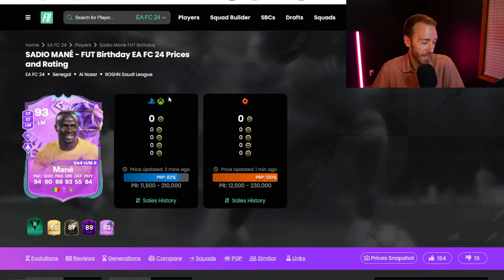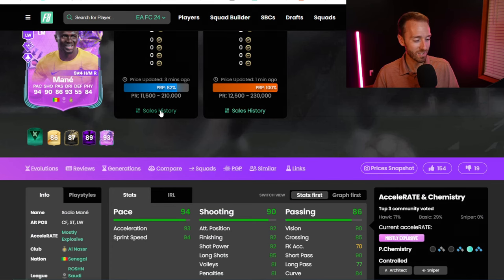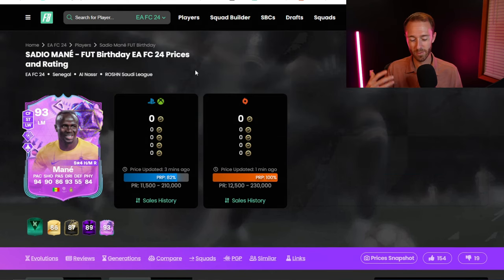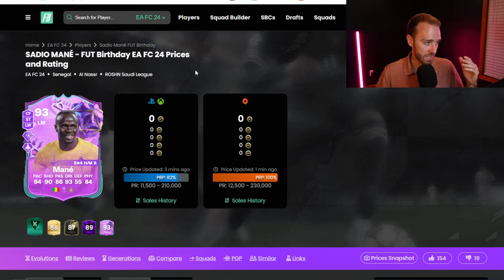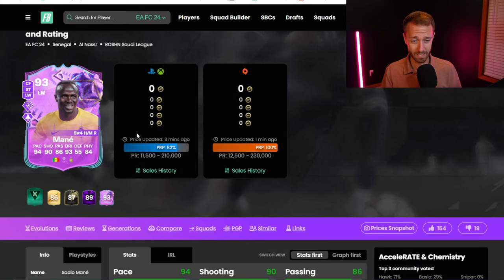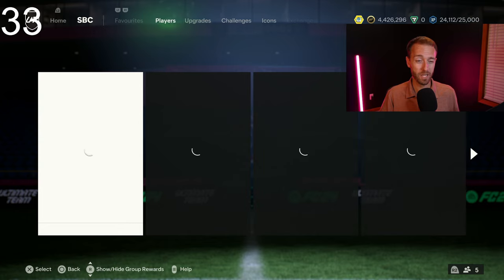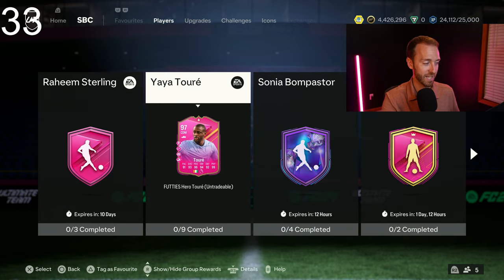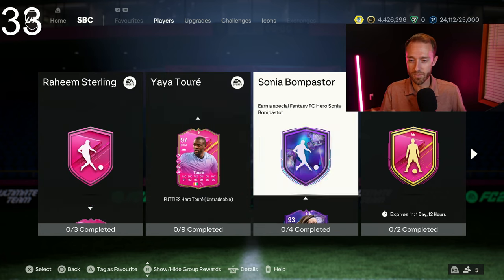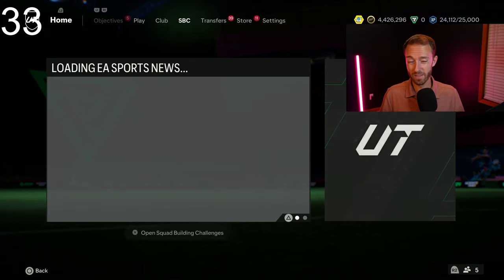Then of course we have Sadio Mane who was leaked — this could be a banger. I remember using the FUT Birthday Mane card, and Mane always has some sort of special sauce in game, kind of like we were describing Yaya Toure. Imagine Power Shot, Quick Step, Finesse, and Technical — maybe EA would go crazy with the play style pluses on a Sadio Mane card. We haven't had a player SBC that's a current player with incredible stats like the icons we mentioned. Sure we had Yaya, which is nice, but I'm talking like the Furlan Mendy and Griezmann in FIFA 22 level. I hope Mane can be that with a 97 or 98 rated card.